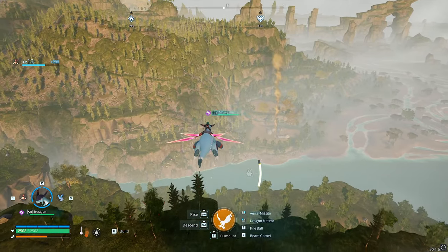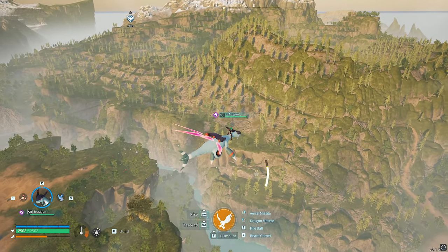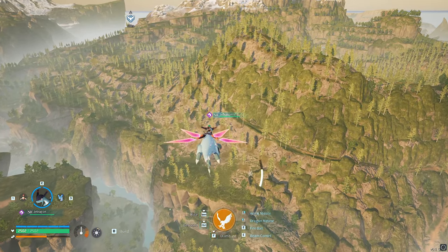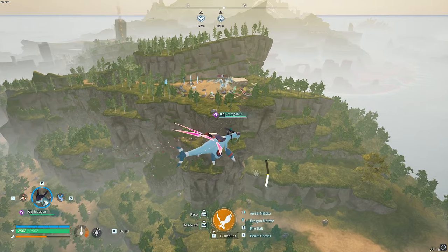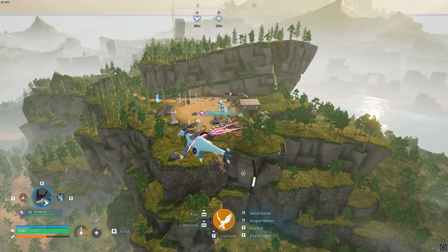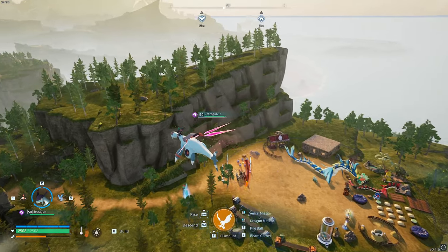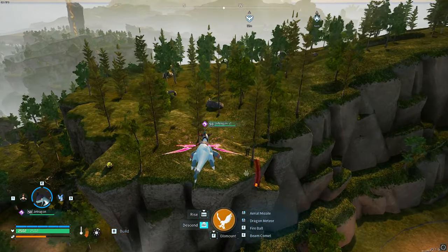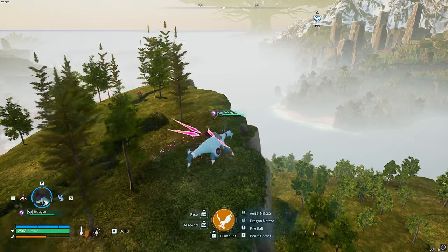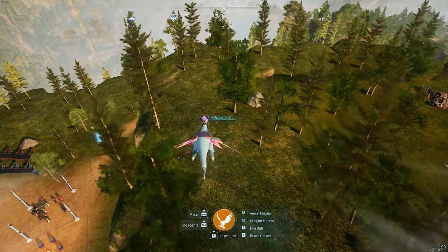Palworld has some really interesting glitches, and today I'm going to be showing you some more of the really cool ones, especially after the new update 0.1.5.1. I'm going to be showing you things like how you can defeat any of the tower bosses in the entire game with absolute ease. You can do this with any flying mount — all you need is a flying mount and a meat cleaver. It is so cool and I think you're going to enjoy it as well.